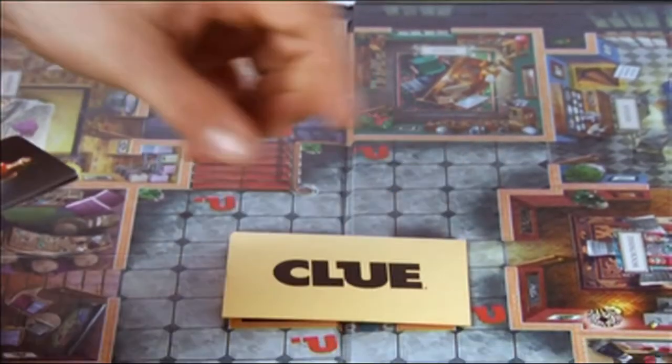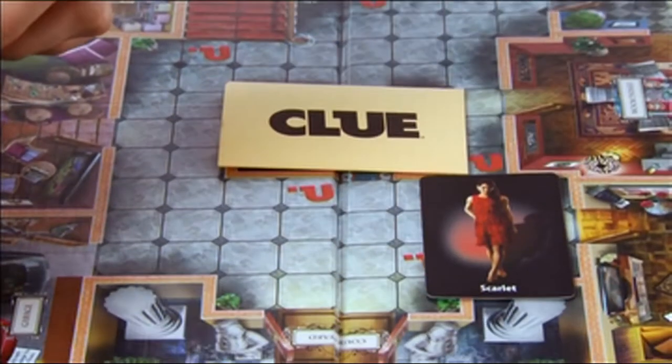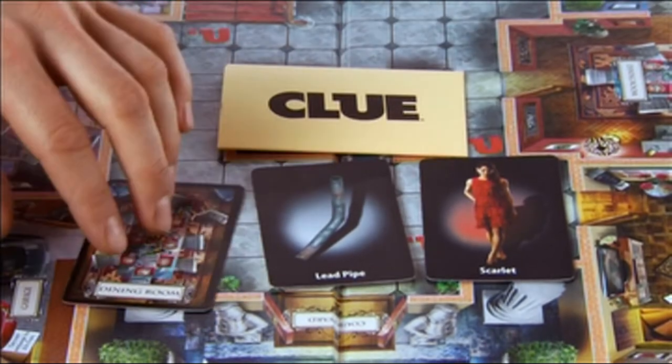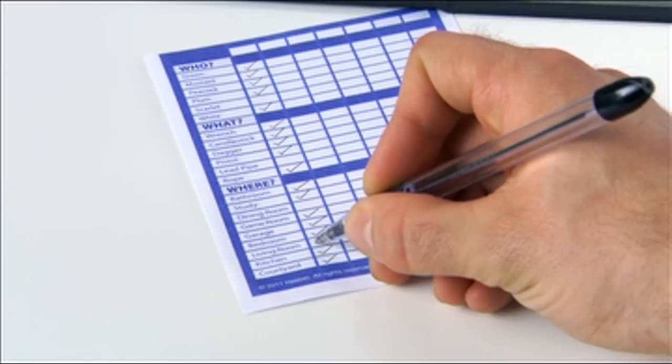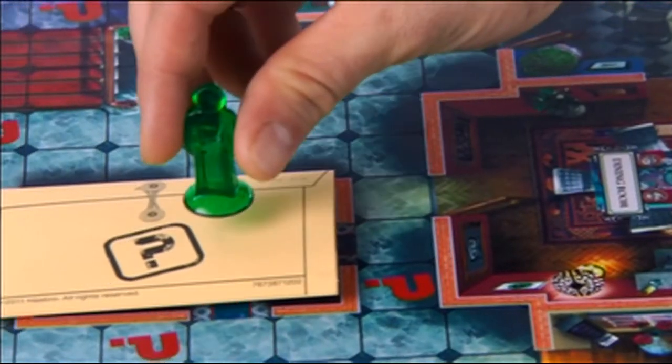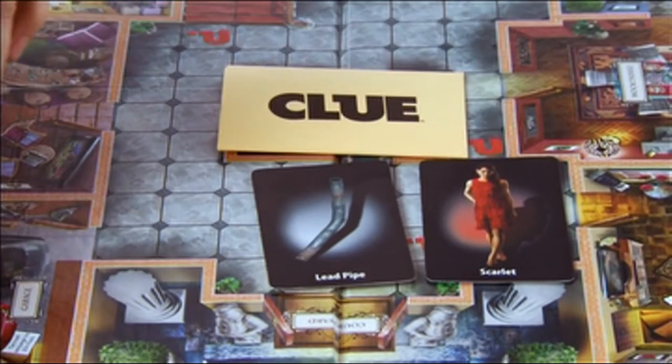To win, be the first to solve the mystery by discovering which suspect, weapon, and room cards are in the murder envelope. Choose your character from the suspect list, eliminate all but three of your Clue cards, get your character to the space in the center of the board, and make your accusation to see if you've solved the mystery.